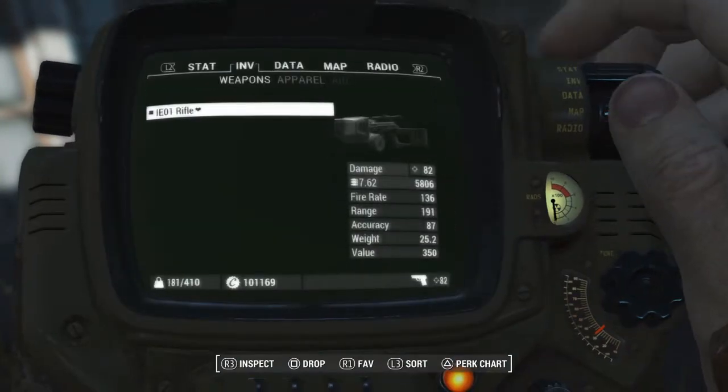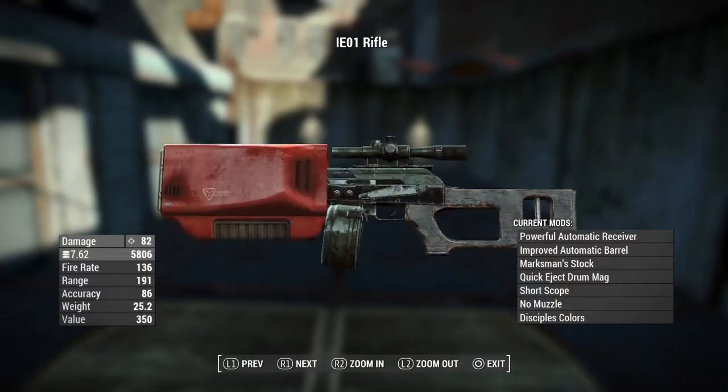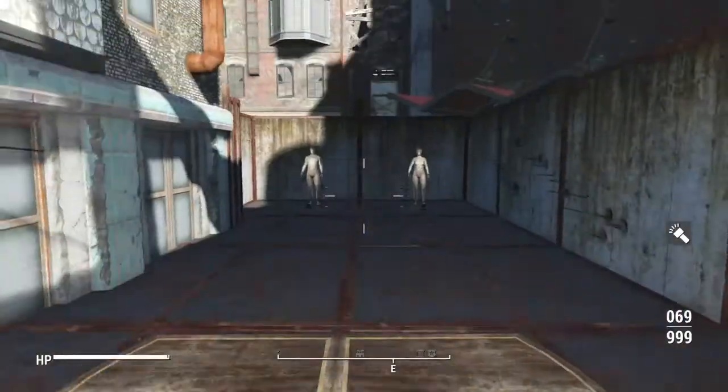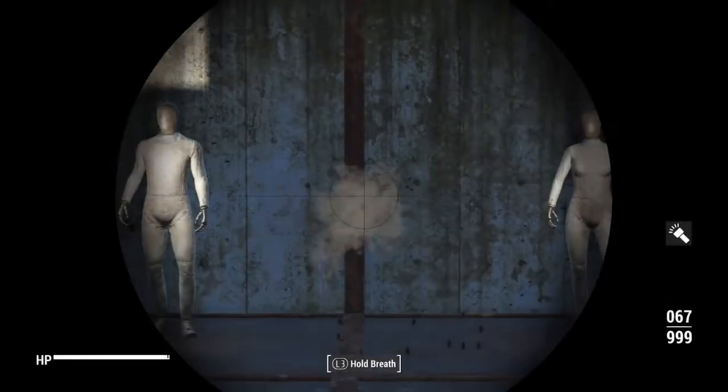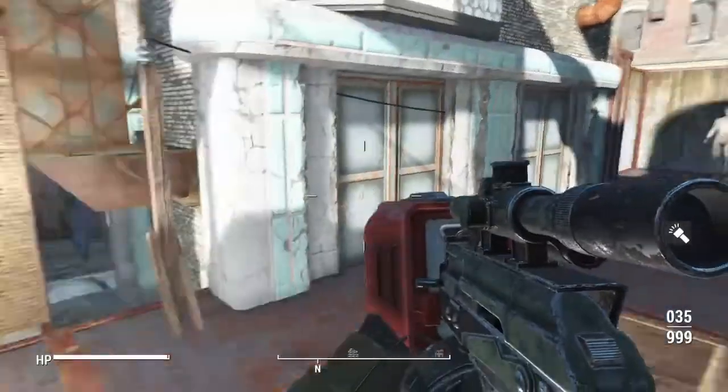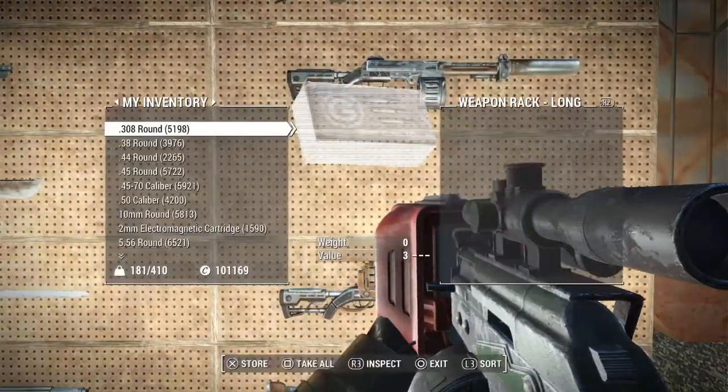The next one we got is the IE-01 rifle, which is going to be an automatic rifle from the Nuka World DLC and an Institute barrel. It doesn't really change the ammo type you shoot, but it's still a little bit different aesthetically — gives you something fresh to work with.